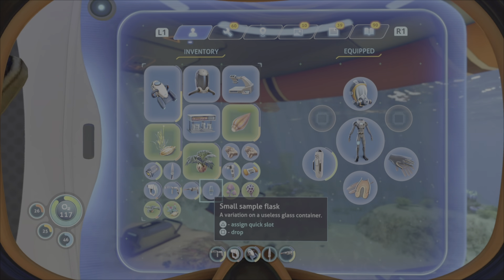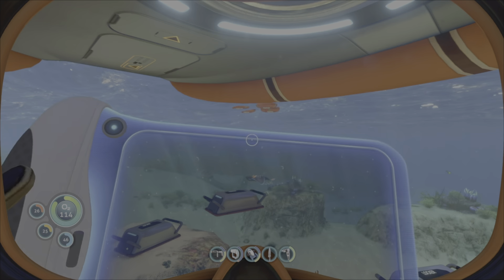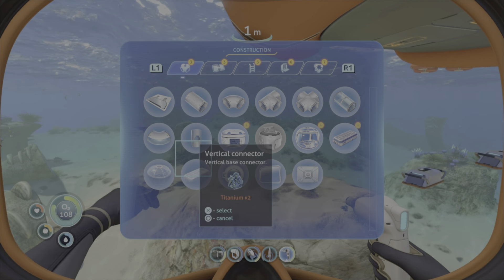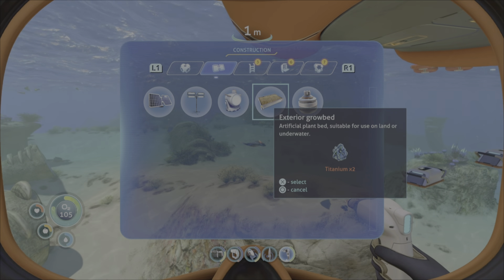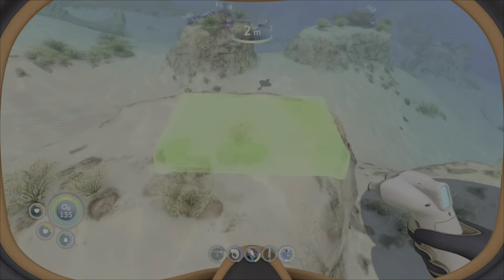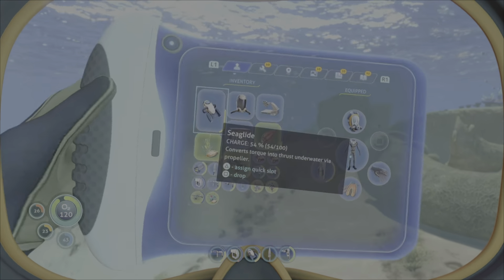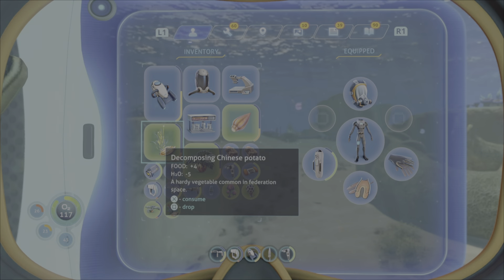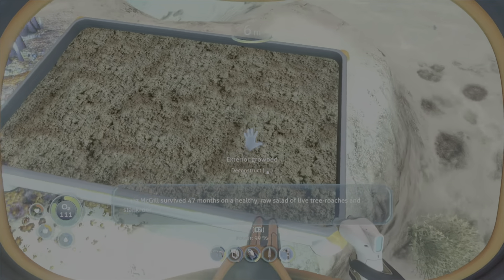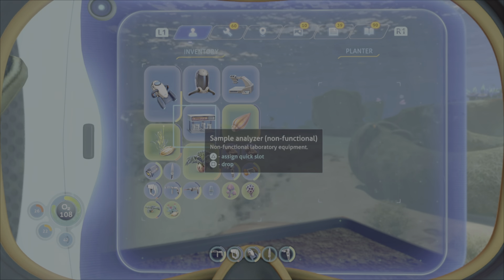Top of the list is building a planting station, which is presumably built with the habitat builder. We just click it - yes - we want a planter. Problem is I think it has to be above ground. Oh wait, I can go underwater. All right, so how do you plant? Consume, drop, exterior grow bed, deconstruct... how do I just plant? Oh, do you select it like that?